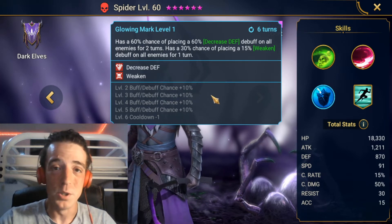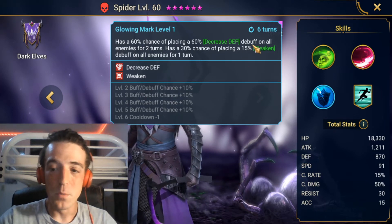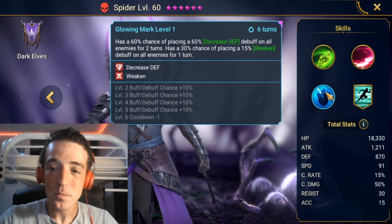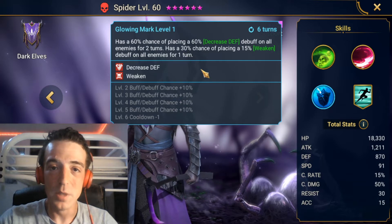So if you don't have yourself a Dracomorph, or a Venus, or your Lydia yet, this guy's going to be really critical for getting through as far as debuffs go. The only kind of problem? Five-turn cooldown.